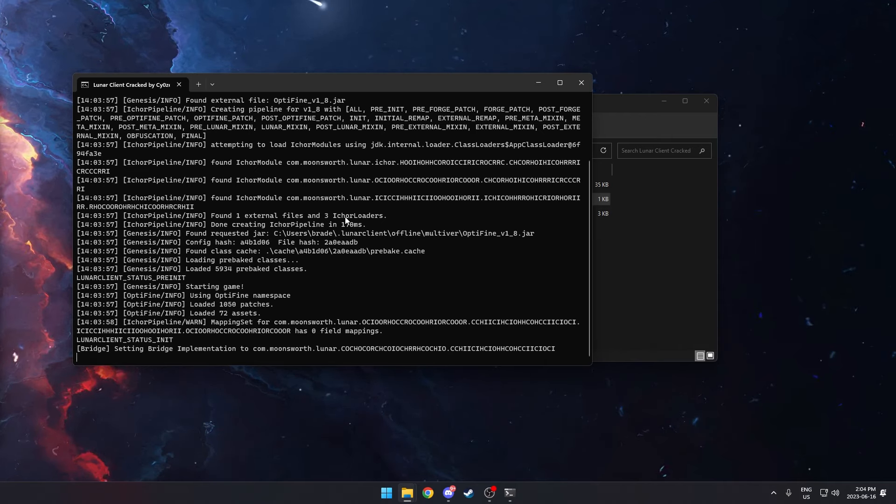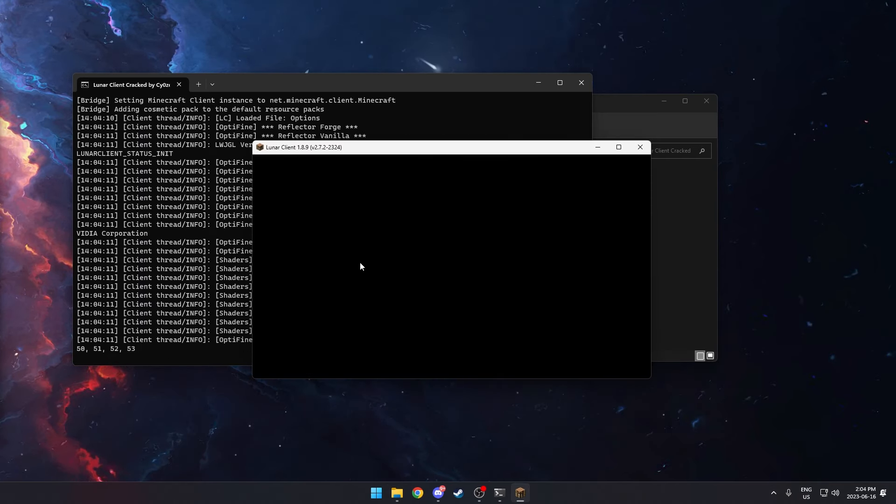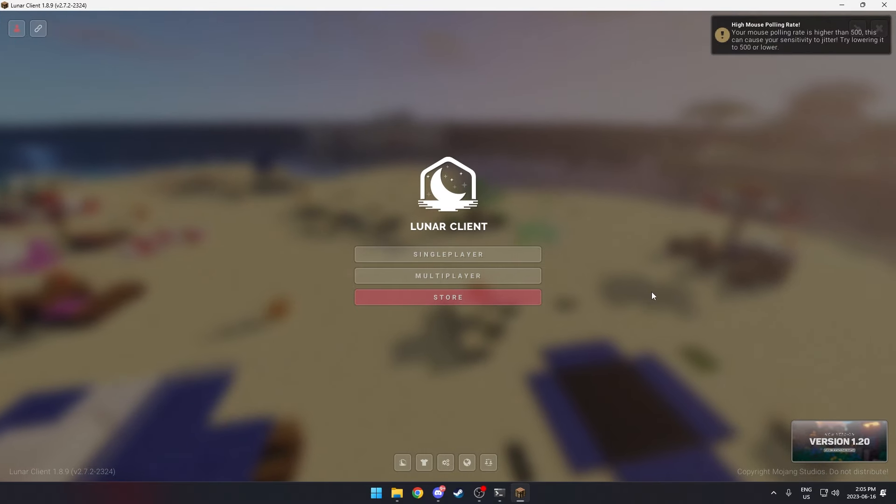This is just downloading all of Lunar Client's files and Minecraft's assets, and making sure that the correct account agent gets injected into the game. Lunar Client pops up — just wait for it to load. The game has now loaded.